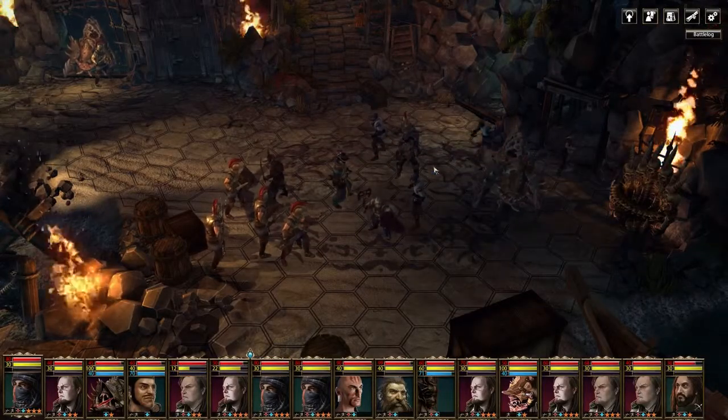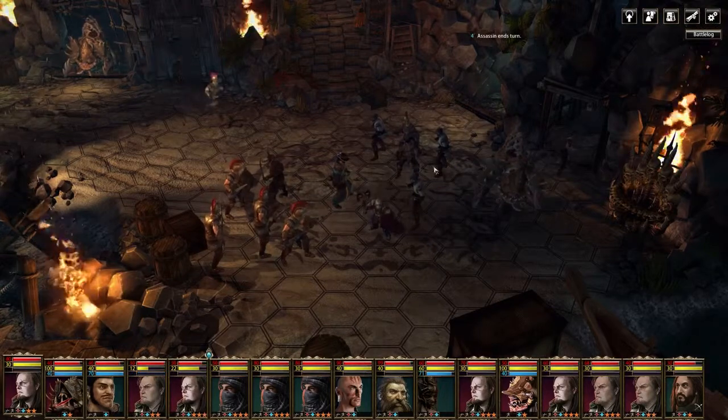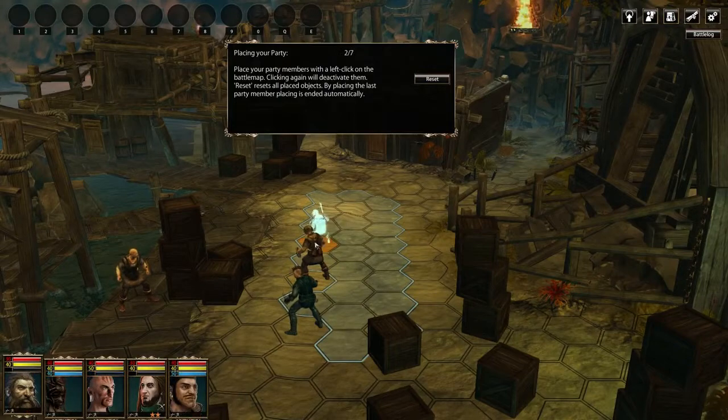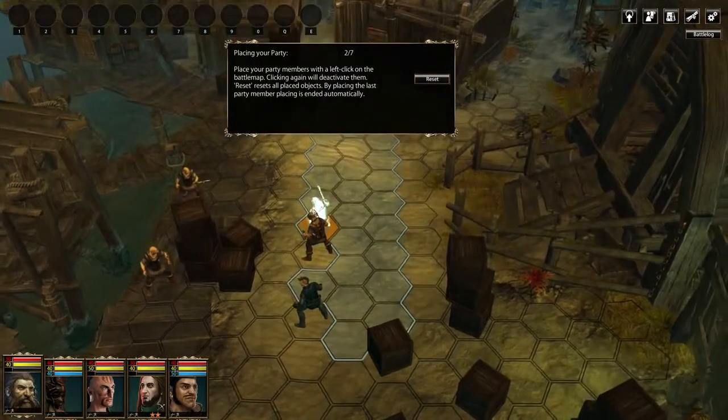Another new element are the mercenaries. You can take up to nine of these tough guys into battle. When starting a map, you can place them freely in deployment zones, anywhere you think will work best for your tactics.